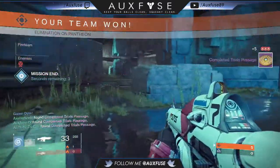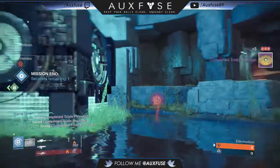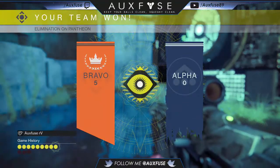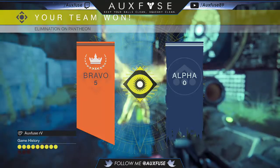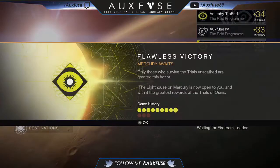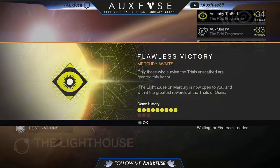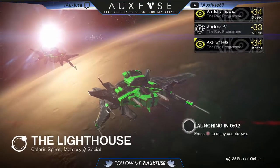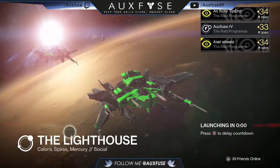What is going on everyone, Fuse here. Today I'm bringing you guys a Trials of Osiris flawless 9 and 0 gameplay, as you can see in the scoreboard down in the bottom left-hand corner. A flawless victory grants you passage into the Lighthouse, which is the new social space on Mercury, only awarded to those who have gotten a flawless 9 and 0 in Trials of Osiris.